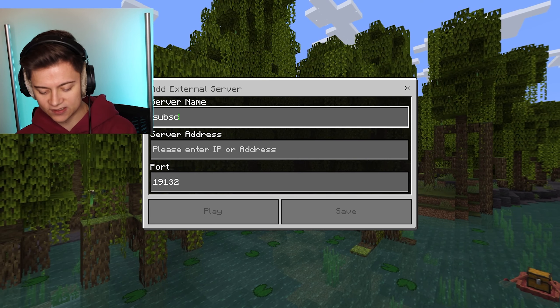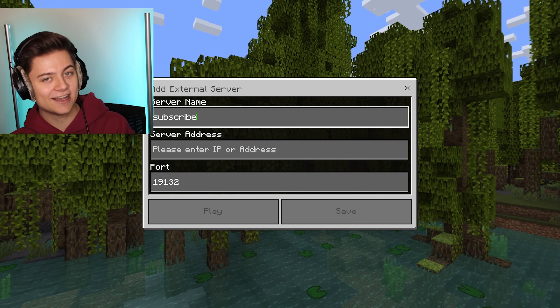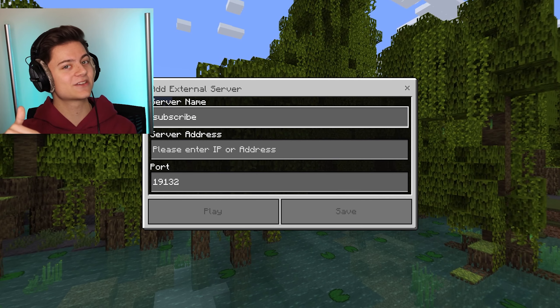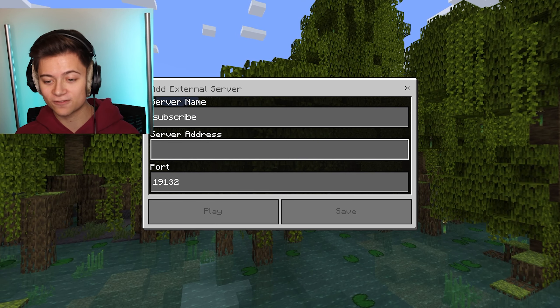You'll see a Server Name field — this doesn't really matter, you can literally write anything. Also, don't forget I'm still giving away a free Nintendo Switch and a controller to one of my subscribers soon. But yeah, next we need to add in the server address.